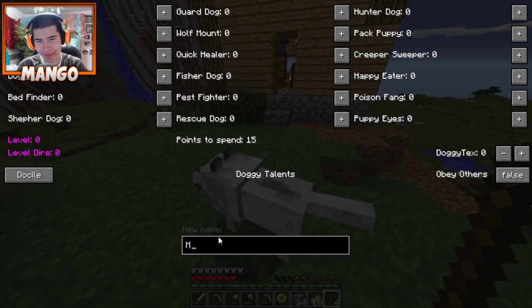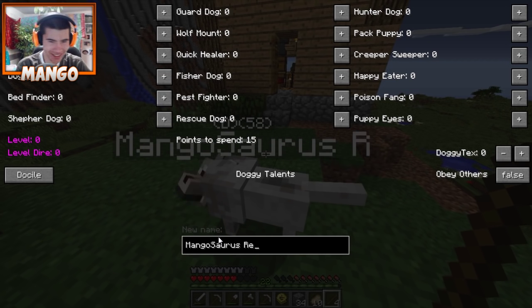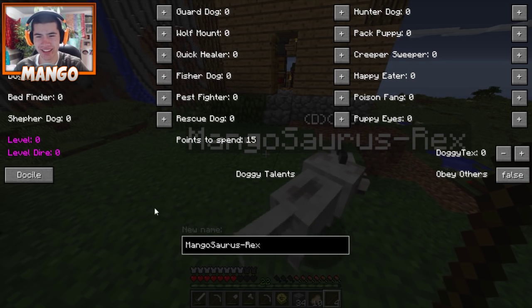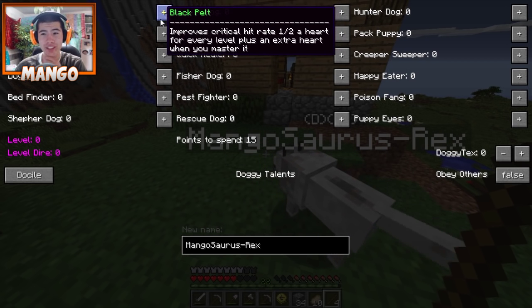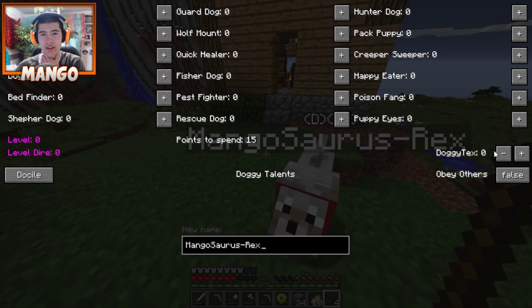You know what I'm naming them? The first ever Megasaurus Rex. I'm going something original. I don't even know what to do with any of those, so I'm just going to leave it at that. Guard dog improves critical hit rate one half. How many levels do we have? 15 points to spend.